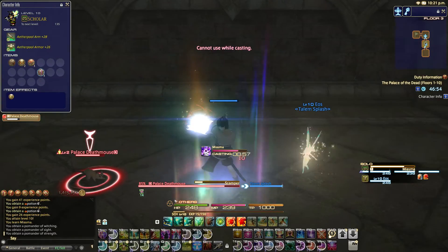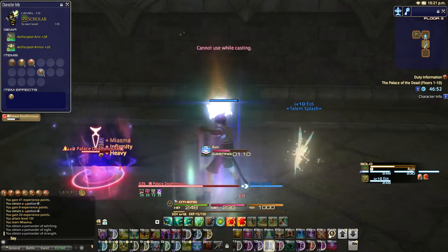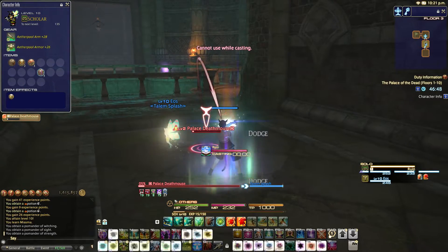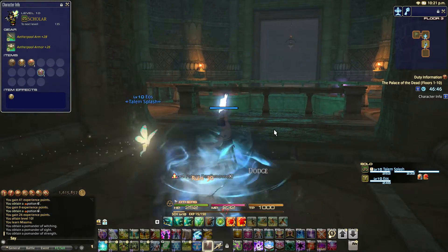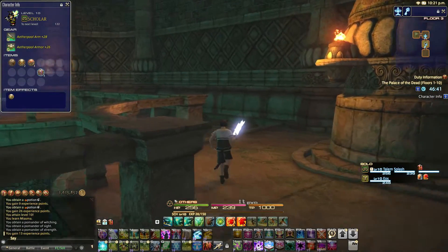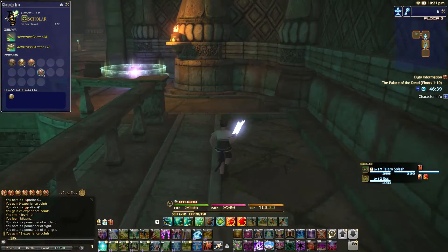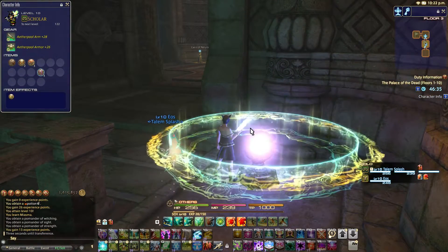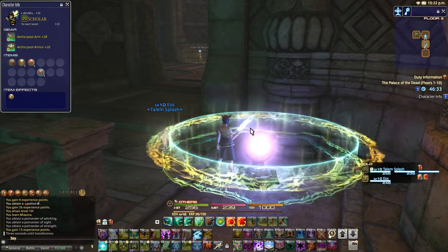Let's cast Miasma on this poor little Deathmouse. Yeah, so it gets Infirmity — that's the name of the debuff. And now that we're level 10, we can throw up Cleric Stance. And Cleric Stance is awesome — it pretty much switches your Mind stat and your Intelligence stat. So however good you might be at healing normally, now you become that good at healing damage. And for a healer, that's really, really phenomenal — you'll be able to do the same amount of damage as like a Summoner or a Black Mage.